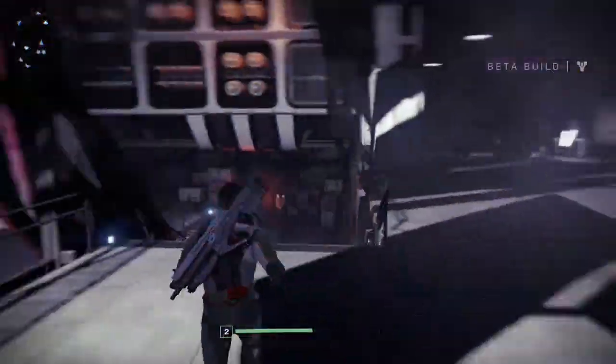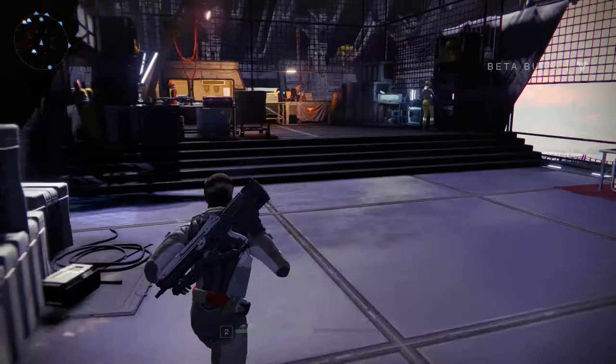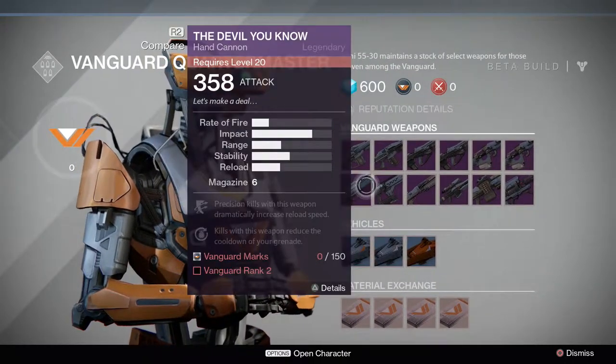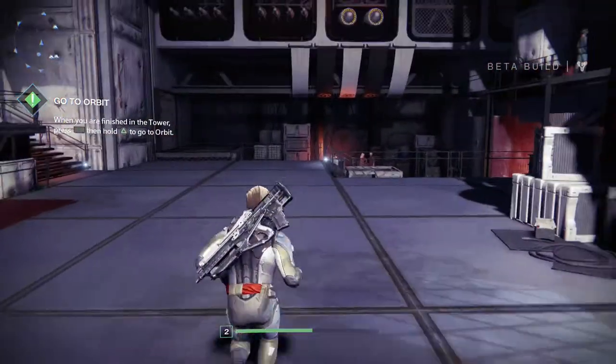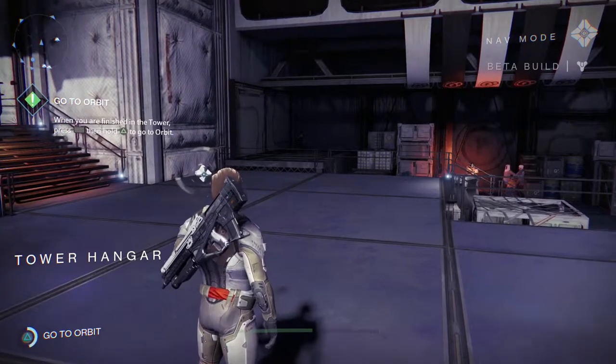What else have we got? I think we've got a vendor down here as well. She's got Vanguard stuff - I haven't got any marks to spend. So when you're finished, press the touchpad and go to orbit. Now let's see what other missions we've got, because in the alpha there was only one mission, then there was a dungeon and an exploration mission. So I'm thinking there might be a bit more on this.